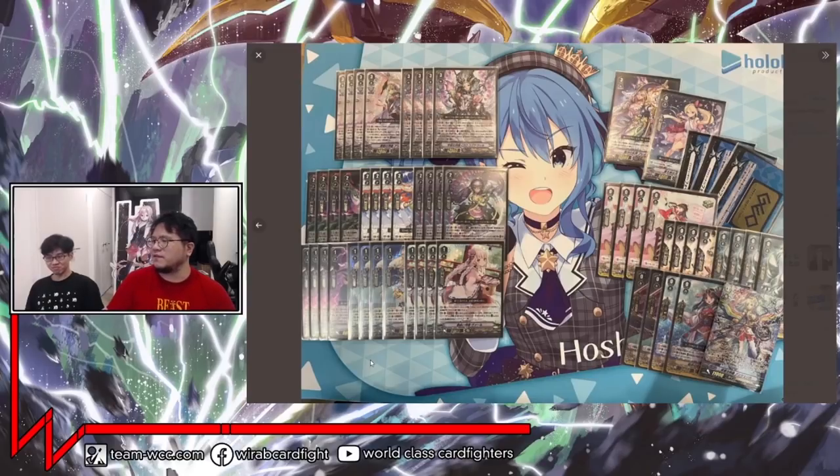I think this is pretty much what a lot of Clan Selection is about, unless they introduce a totally new archetype. The bulk and meat of the deck is just your Grade 1s and 2s and how they can really push the deck forward.